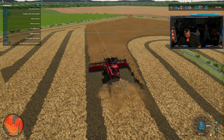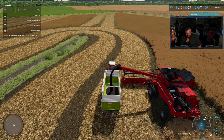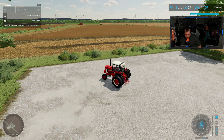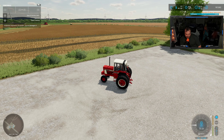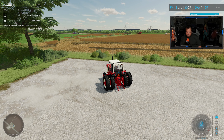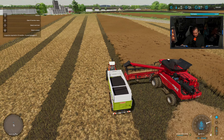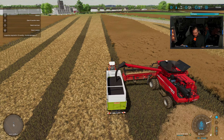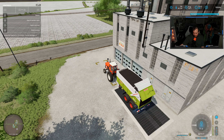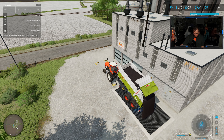We're buying this International Harvester, the old 1586. We're going to need to start liming here. We're still going strong on this field. I got the old International Harvester liming too. More canola coming in - I'm wondering how much this place is going to hold because I feel like I got a lot on this field.